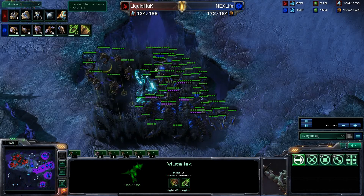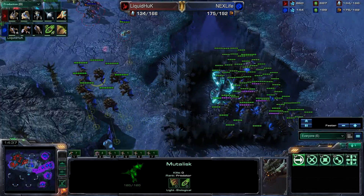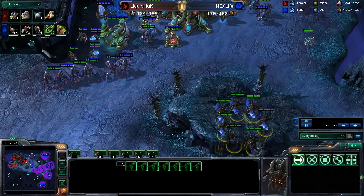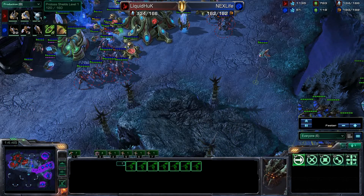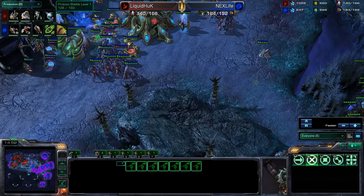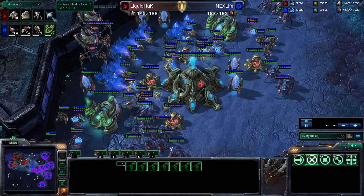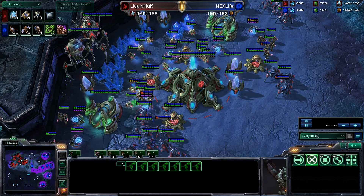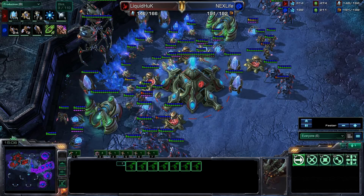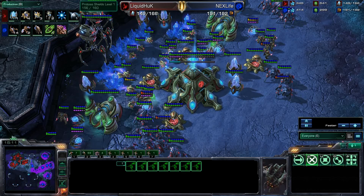Huck's colossi are now coming out, as well as the extended thermal lance — that is a range upgrade for the colossus, gives them a ridiculous sniper range and allows them to stay out of the range of roaches and other shorter-ranged units and just decimate ground forces. Protoss shield upgrades are also coming up for Liquid Huck, which is kind of an interesting move. It's not common that we see shield upgrades — it's very common to see attack and armor upgrades — but shield upgrades we don't see too much, so that's an interesting move by Huck.